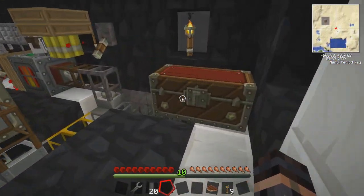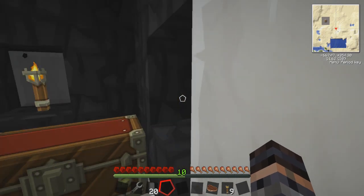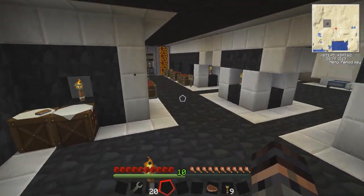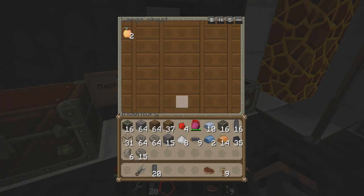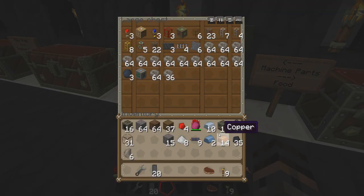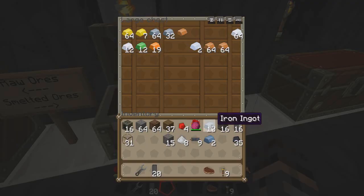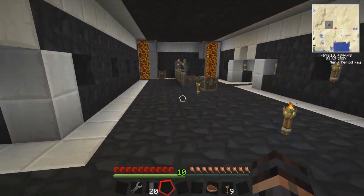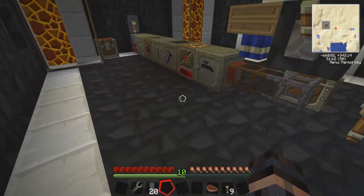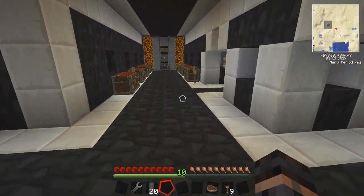Let's go in here — we got some iron, a ton of scrap. We're gonna take all the scrap with us. At some point you guys don't know what scrap is used for yet, just wait and you'll see. Copper — don't need that for the moment, don't need any more redstone for the moment either. I think we're good, just gotta wait for this smelting to get done.